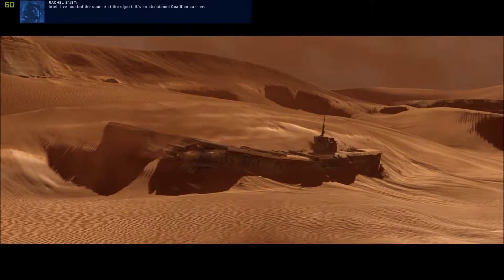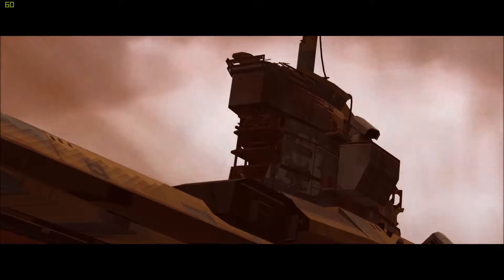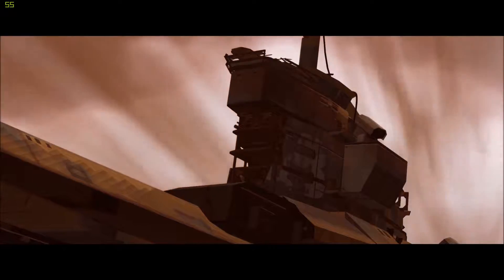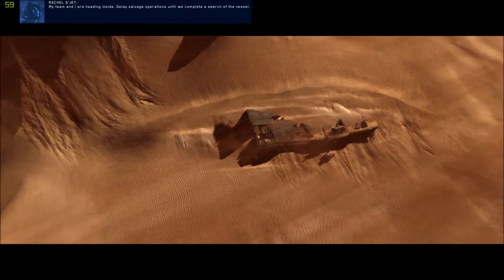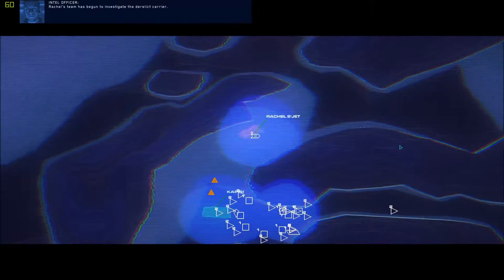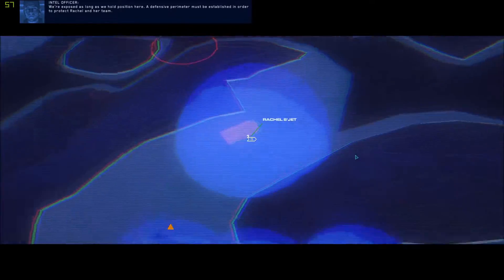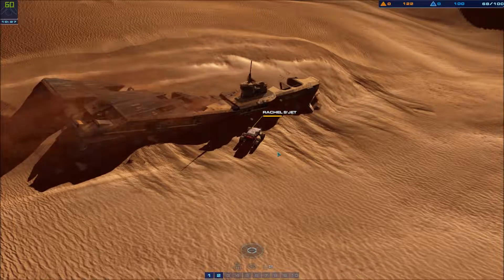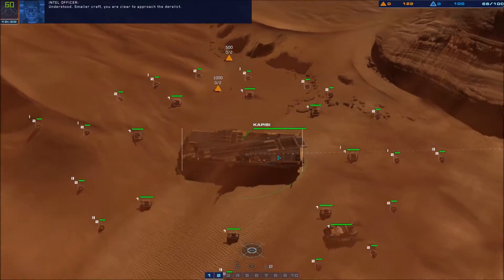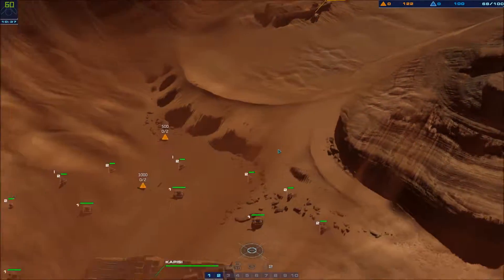I've located the source of the signal — it's an abandoned coalition carrier. It's been here for a while. My team and I are heading inside. Delay salvage operations until we complete a search of the vessel. Rachel's team has begun to investigate the derelict carrier. We're exposed as long as we hold position here — a defensive perimeter must be established to protect Rachel and her team. Smaller craft, you are clear to approach the derelict.